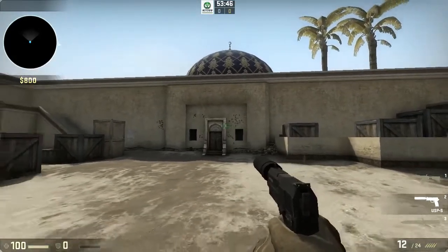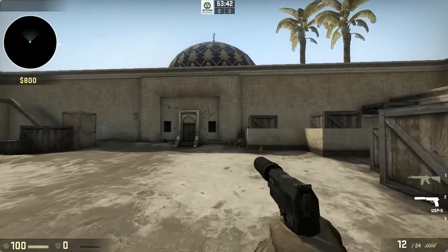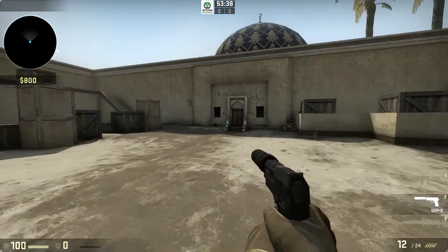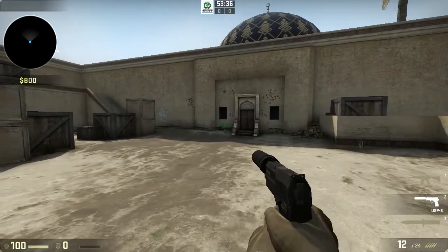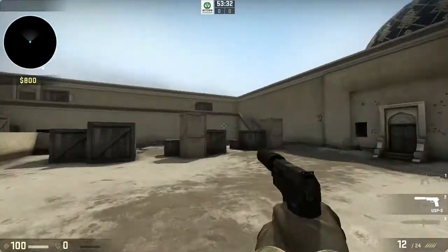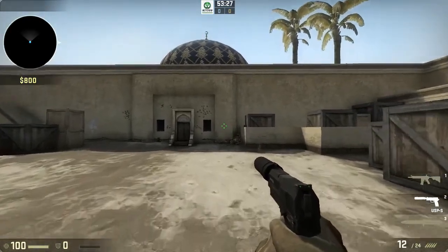The USP does have a slight difference in that the silencer makes it really weak at long range. Of course you can always headshot a guy and do 40 or 50 damage, but you really don't want to rely on that too much because you have a really low amount of bullets. That's its number one weakness.